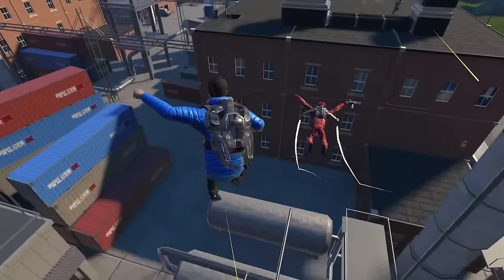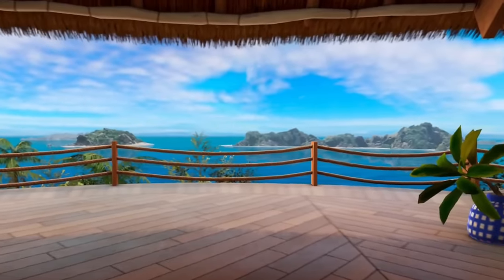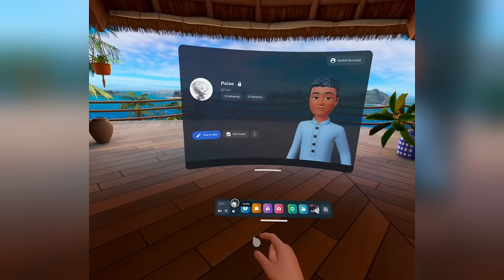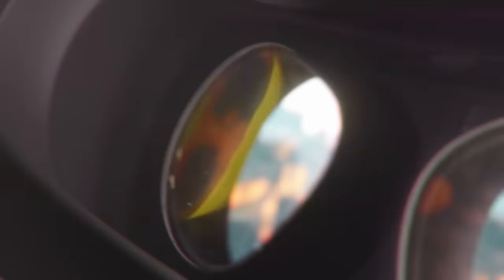Another trick you didn't know about is that you can actually have yourself inside of VR. Meta introduced a way to customize your character inside your VR home. It sounds just as terrible as it works, and this is probably the worst feature I've ever seen in my life. But you can do this by putting on your Quest, clicking your profile picture, and then clicking Edit Avatar. Then you have the freedom to create the most atrocious — or the best — thing you've ever seen.